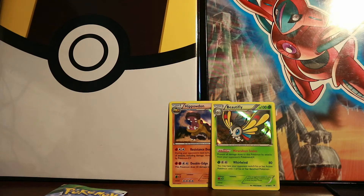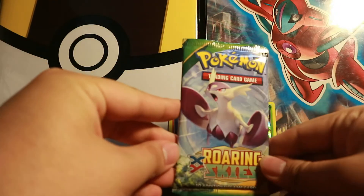Fletchling, Togepie, Exeggcute, Skorupi, Altaria - big one - reverse, and a Beautifly holo foil. Nice! So two holo foils now - awesome. Two hits, pretty cool.